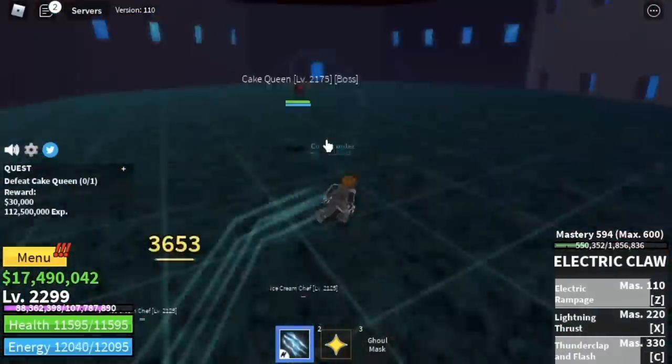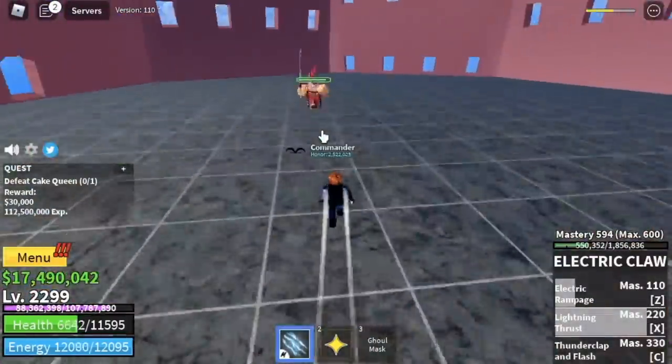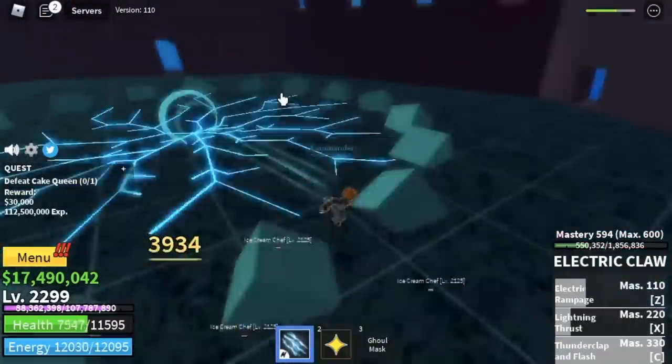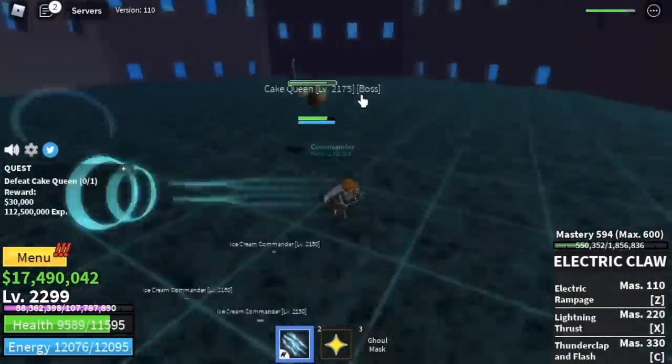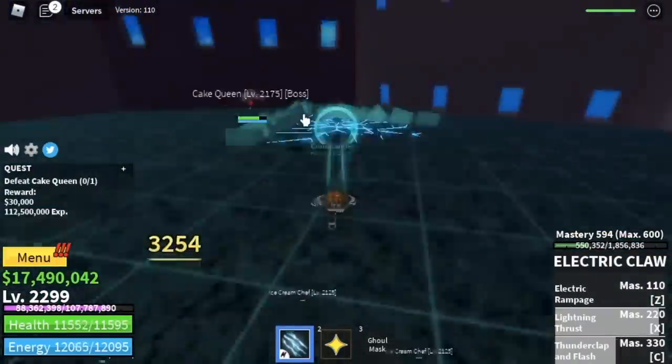For the bonus round, we're going to defeat the Cake Queen one-on-one, solo. We're only going to use the Electric Claw with no Light Fruit. Just use your skills to the side, activate your Observation Haki. If you've reached this level, you're kind of pro at dodging attacks from bosses.